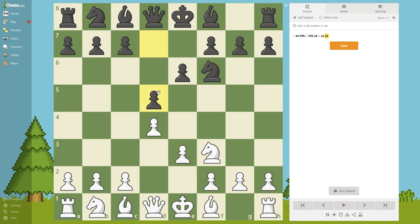Now black plays d5, fighting for the center. And now Bishop d3 - a thematic move in this structure, bringing pressure on the key square. Now c5. These two moves, c5 and d5, are really important in openings with d4 because they are crucial - they put pressure on these central squares.